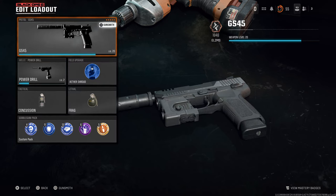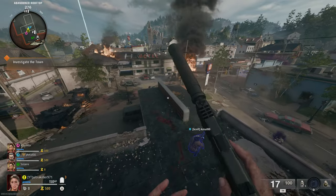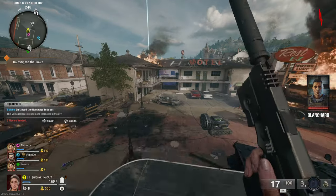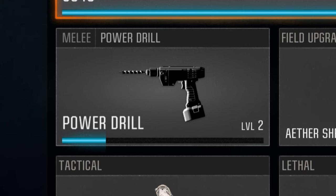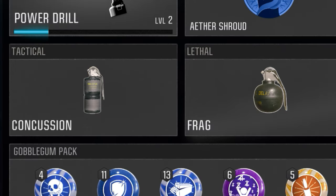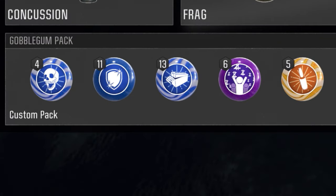Before you get into zombies, you can actually make a loadout. This loadout allows you to bring any gun that you have unlocked into spawn — right when you spawn into the zombies map, you can use this weapon along with the attachments that you've selected. You also get to choose your melee weapon, your field upgrade, your tactical and lethals, as well as your gobble gum packs.